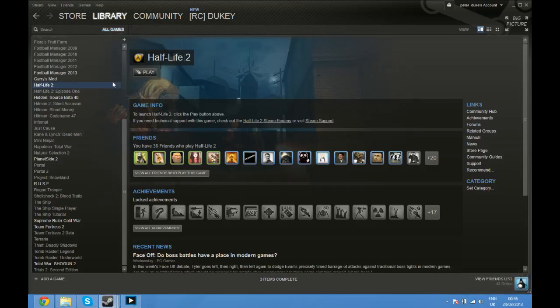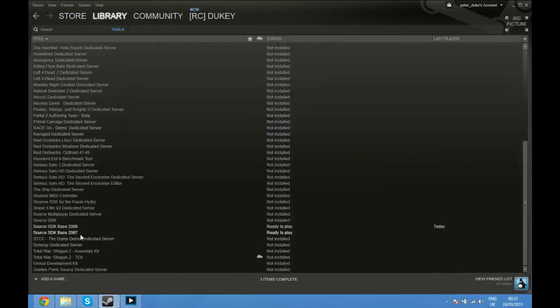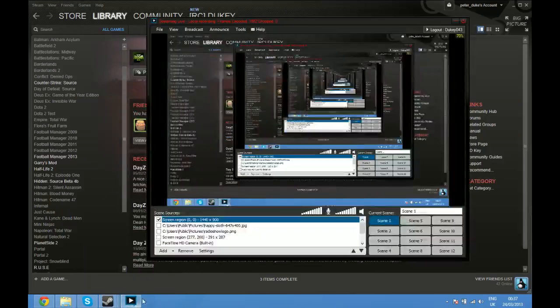Then you click All Games and go down to Tools. The only two things you need to make this game work are the Source SDK Base 2006 and the Source SDK Base 2007. If you've got both of them and you've got Hidden Source downloaded, the game will run perfectly — expect some crashes of course, because it is a beta rather than a full game.